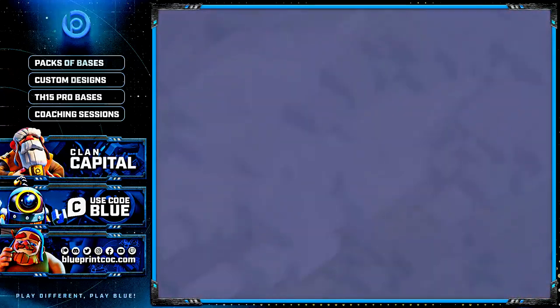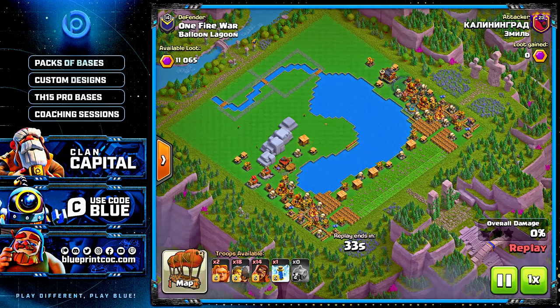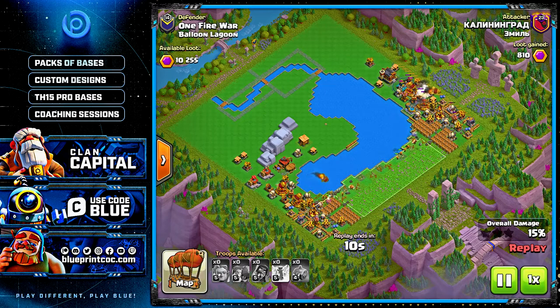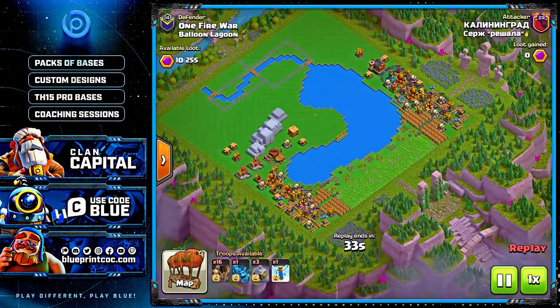This brings us to defense number 3, against a clan I can't pronounce. They're bringing Graveyards in conjunction with Rams and Wizards for the first attack. The deployment is very improper for the Ram-Wizard strat, and the Wizards will quickly be without protection as all the Rams die out way too fast. But crucially, what this attack will demonstrate is that even if the Graveyards spawn at maximum capacity with all these troops dying rapidly, even then the Rocket Artilleries and the defenses around them are fine — none drop to the Graveyard, showing how powerful these clumped-up defenses are.